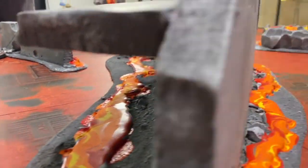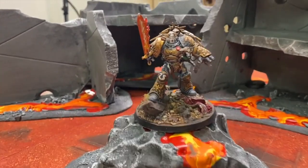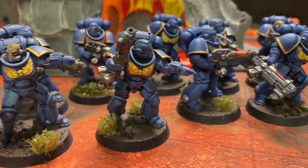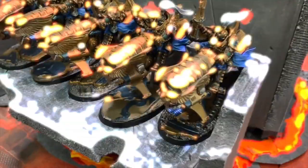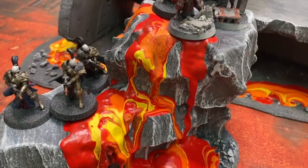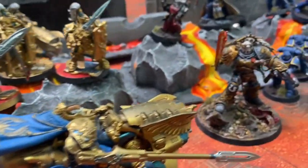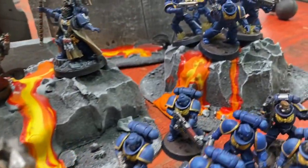Deep within the Jericho Reach on the planet Belisar, Roboute Guilliman has been searching for an ancient relic that could boost his Primaris Ultramarine army even further, and he's using his top squad of Hellblasters for extra security on this private mission. Meanwhile, an elite Custodes team following top orders from the Inquisition is planning to take the objective for themselves so no heretic can ever obtain it. Who will be victorious during this epic Warhammer 40,000 Battle Report? Watch and find out.